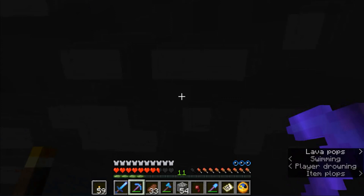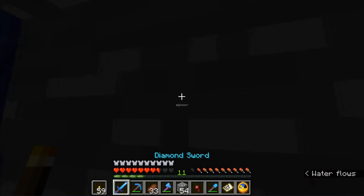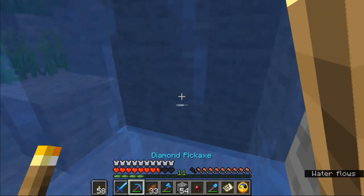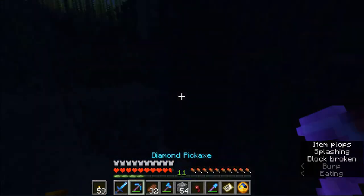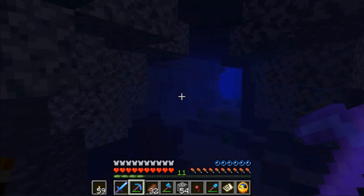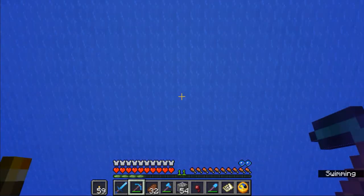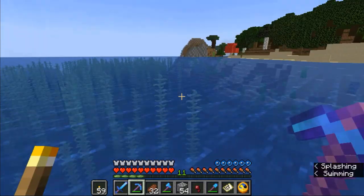Is that more? No. I'm gonna place a torch here so I can see anything else. Is that more? No. There was some copper over there that I can get. Let's go get it. That was all — oh, that kind of sucks. We're gonna go back up to the surface and go home and make a spyglass because I've definitely found enough amethyst.